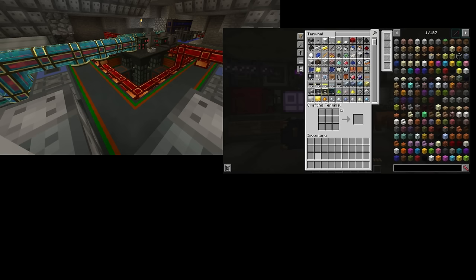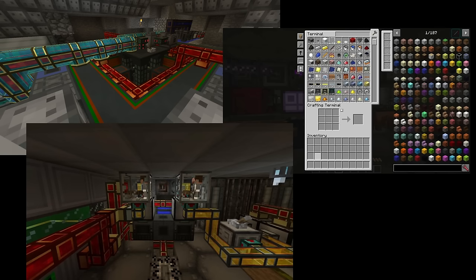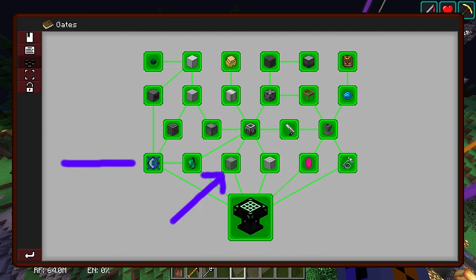With the fusion reactor, auto-crafting, and auto-sieves, I had a fully self-sustaining base, ready to enter Tier 4 mods like Applied Energistics. For right now, I will have to end the video here.